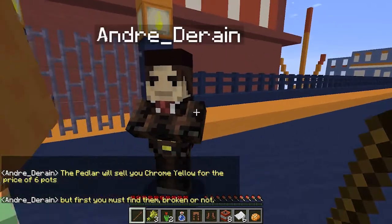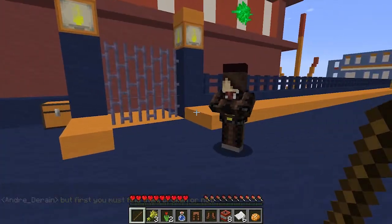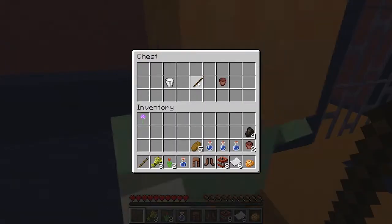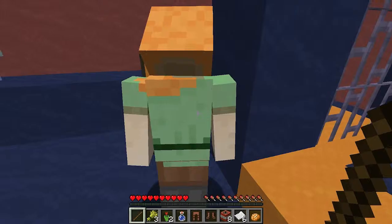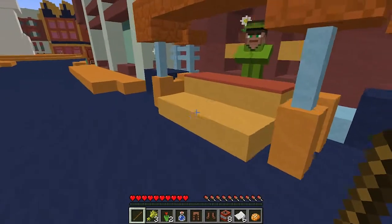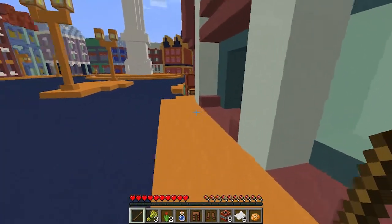First, we must find the pigment chrome yellow. Come along, I am a busy fellow. The peddler will sell you chrome yellow for the price of six pots, but first you must find them, broken or not. Okay, so he says we have to go collect pots. Here, there's a stick over here for you - it's for breaking pots. Why don't you try to get some pots?